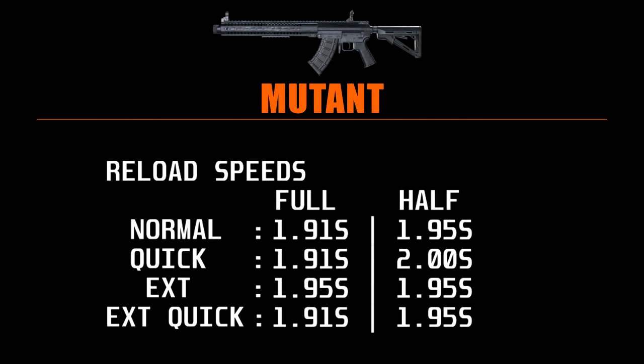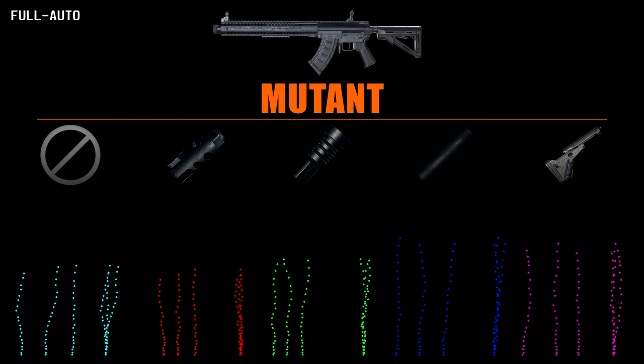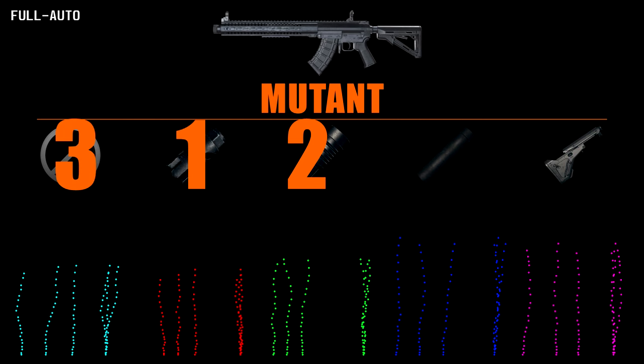Again, we see some very confusing results. There is no point in using a quickdraw magazine as it has no benefits, and the extended quickdraw also serving no purpose, so with the Mutant we can also settle for an extended with no penalty. The compensator starts off giving a great bonus, and the flash hider has excellent recoil control as well. The suppressor here, however, climbs quite a bit, and with the Mutant only shooting 20 rounds I would certainly avoid this. Since it can also accept a stock this would benefit slightly as well. Ranking is: compensator, flash hider, normal, suppressor.